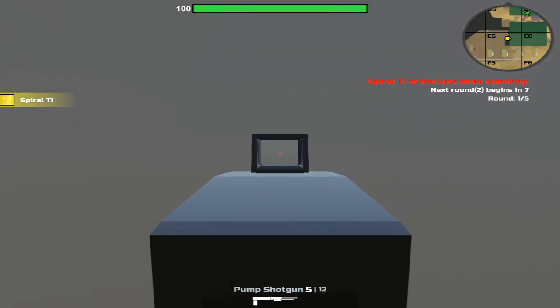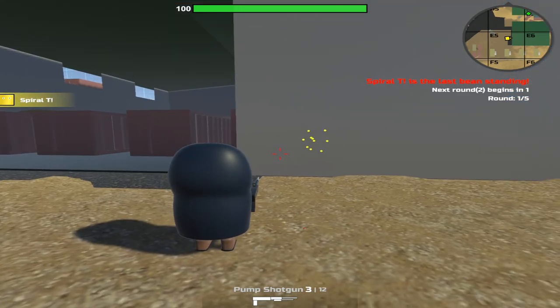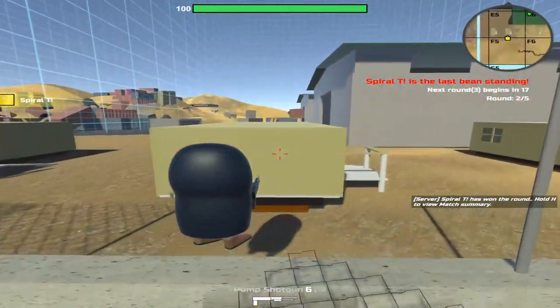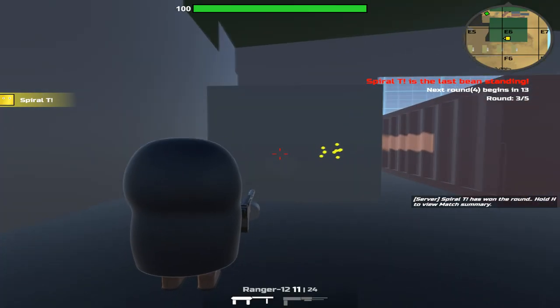Look at the difference between the unscoped pump shot and the scoped pump shot — a massive difference. This is why when you run up on somebody with a pump and blast them and they only lose like 20 health, this is your reason right here. You have to be aiming in when using the shotgun; without aiming in it's going to be dramatically tougher for you to actually get that kill.